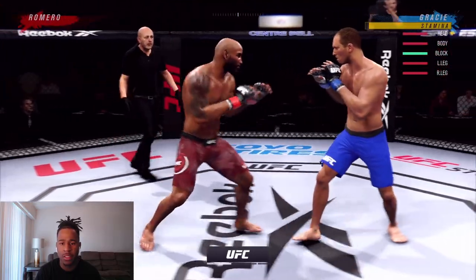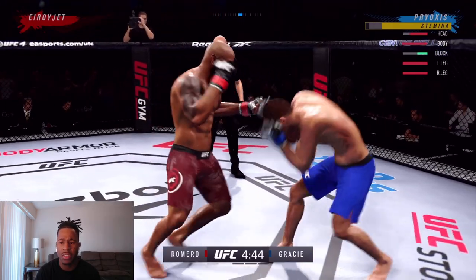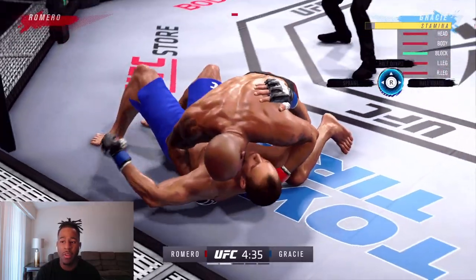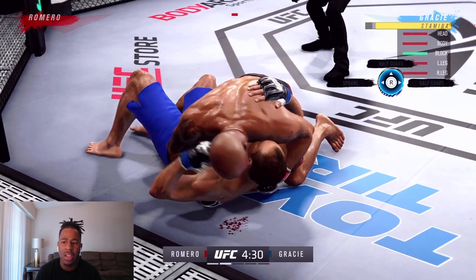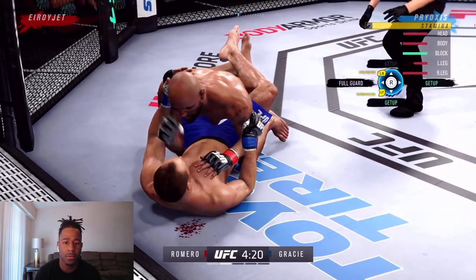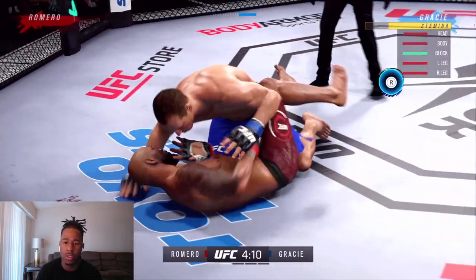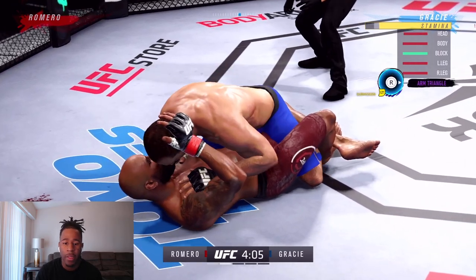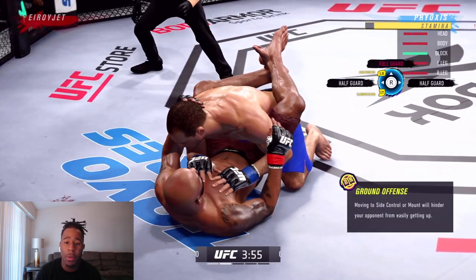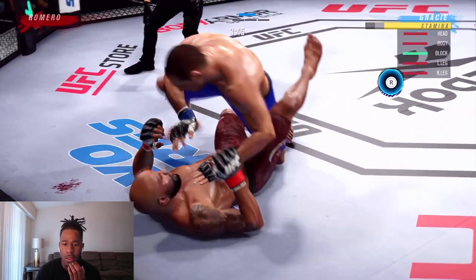He shoots a takedown and actually gets it. I'm fine with this — I go to full guard and get a sweep, rolling him over. I'm back on top, and this is where I want to be. Or I can be bottom full guard. I don't want to be bottom half guard; I want to be bottom stack guard. I just want to be either bottom full guard or on top. He rolls me over to half guard, then I get top mount. I've been going for side control. If I wanted to deny that transition, I would hold right trigger and hit the right stick.